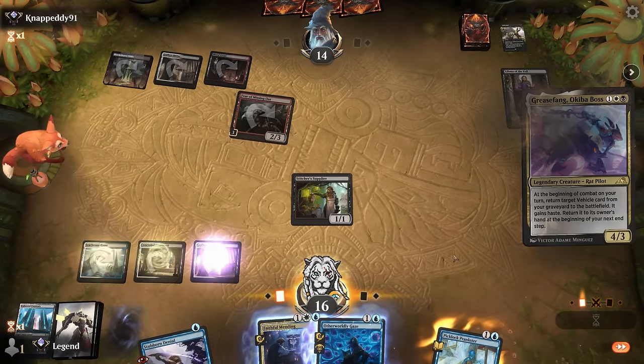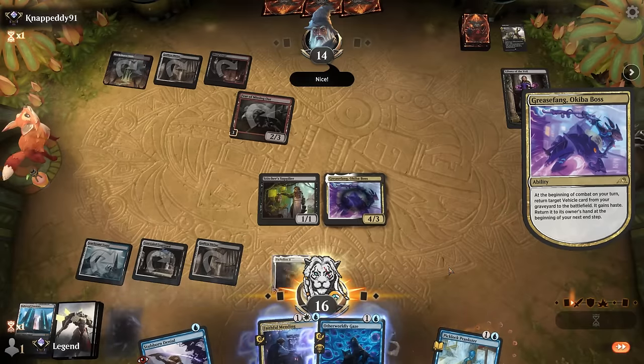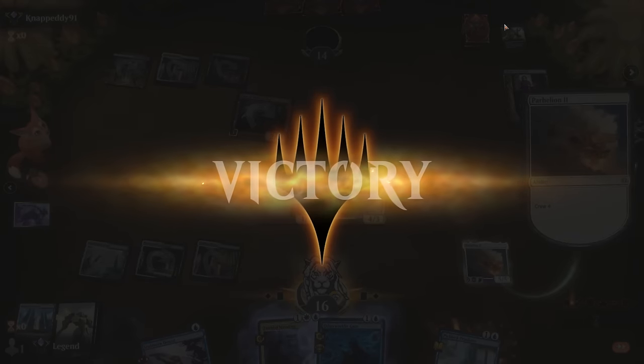There we go — Grease Fang. Opponent is at 14 so if we attack with Supplier we have exactly 14 damage. Opponent explodes. Awesome, on to the next one.